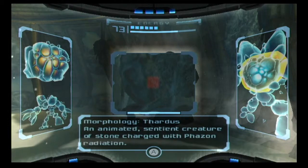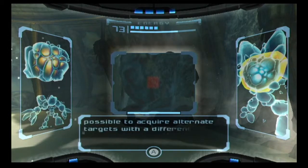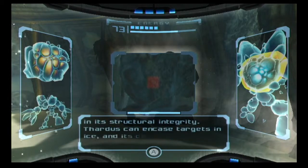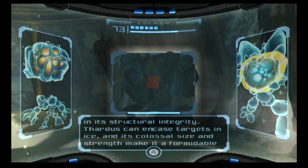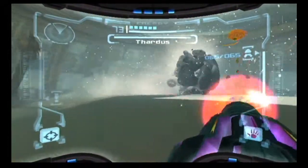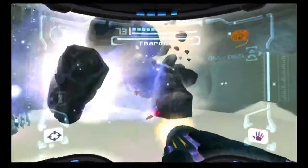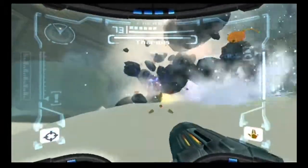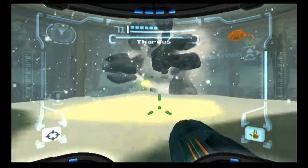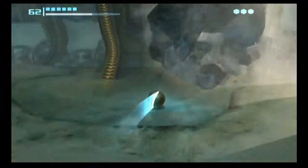Thardus — an animated sentient creature of stone charged with Phazon radiation. The Phazon radiation given off by Thardus negates auto-targeting systems, preventing lock-on. It may be possible to acquire alternate targets with a different visor. The chaotic nature of Phazon irradiation leads to instability in its structural integrity. Thardus can encase targets in ice, and its colossal size and strength make it a formidable opponent. Basically you use the thermal visor to find where the Phazon is, and then once you blast all the cold rock off it, it just leaves the exposed Phazon. I prefer using the power beam on the Phazon and the wave beam on this part, but there are multiple ways of beating this guy — that's just my personal preference.